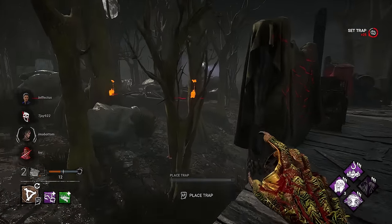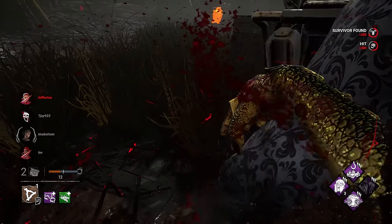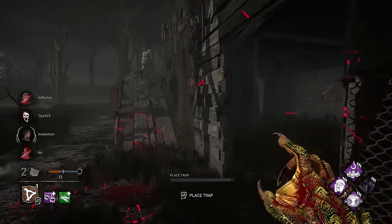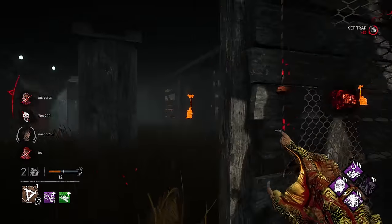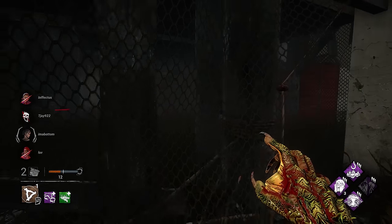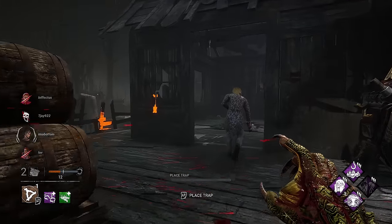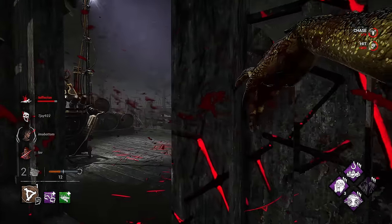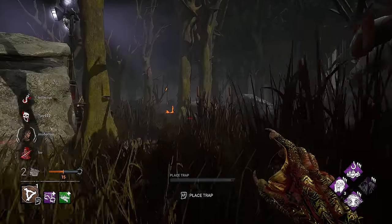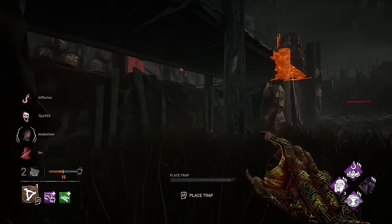Let's get some traps here so if he comes back we can teleport and hit him. That could have been a grab — he wasn't even aware of that one. Someone's at the generator. We cut him off here. Maybe we could have had more progress if that guy didn't rage quit — or rage on first hook, I should say.